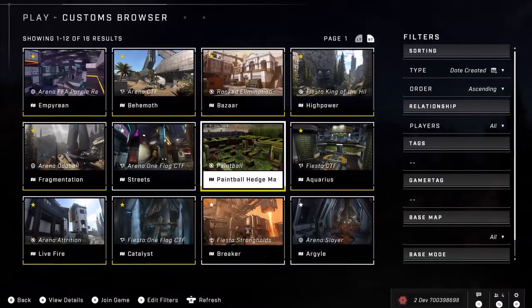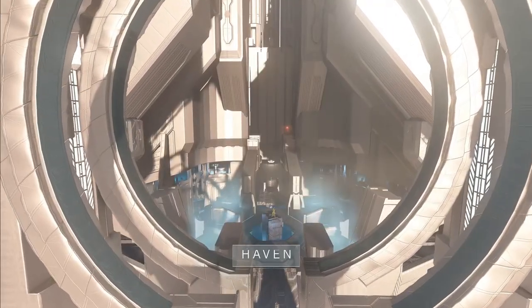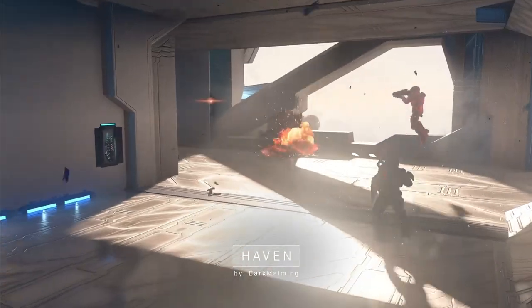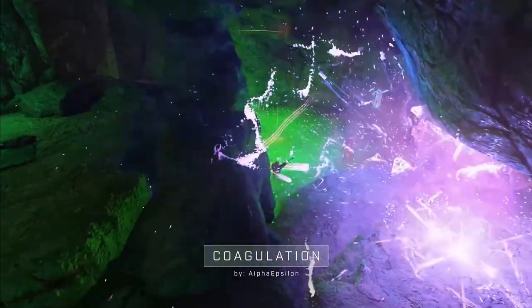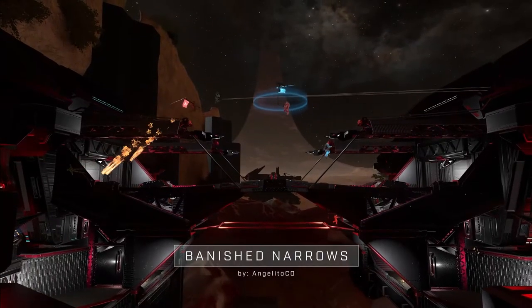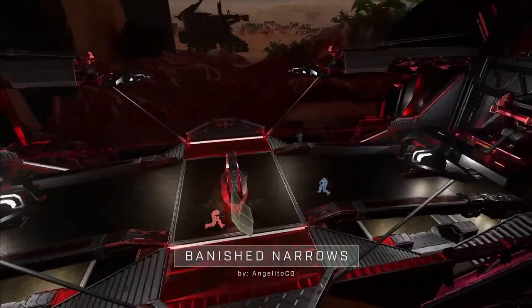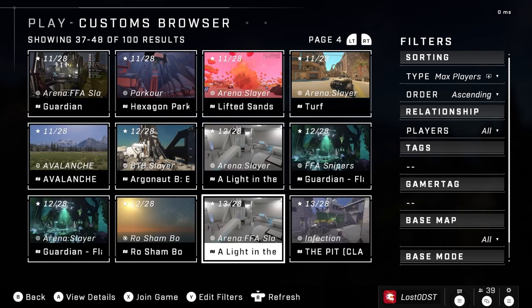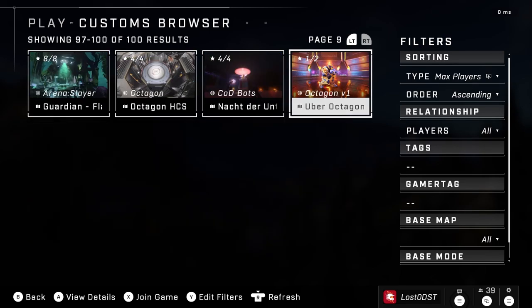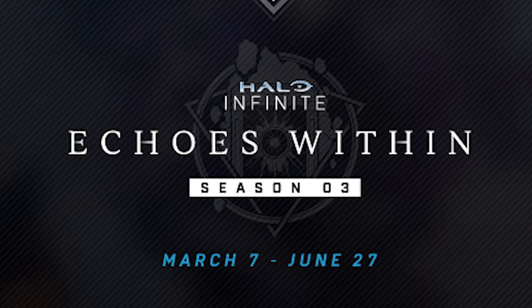This update dropped on December 6, 2022. The biggest thing here is the custom game browser — they actually shadow dropped it. Now if you don't know what the custom game browser is, it's basically like a server browser where you can pick and choose to join someone's lobby to play certain games, whether it's a fun mini game or just standard slayer. You're able to host lobbies and people can join or hop out whenever they want.